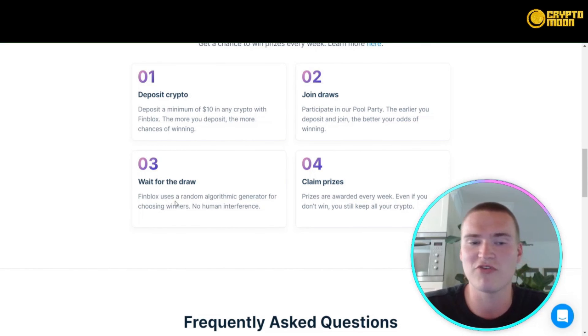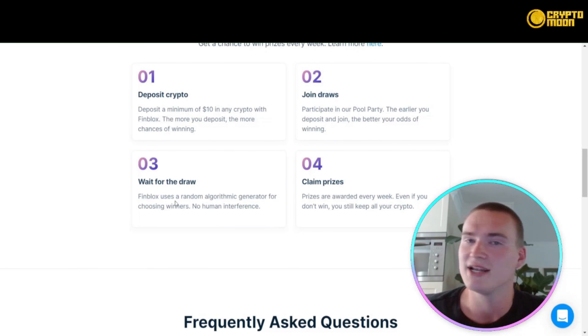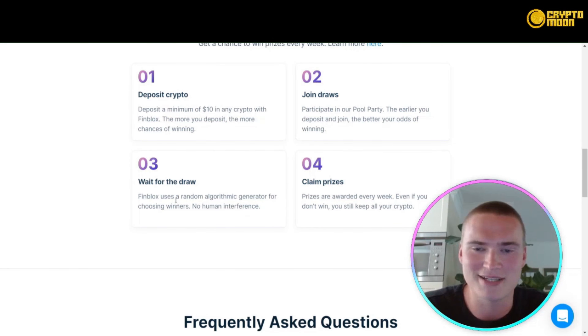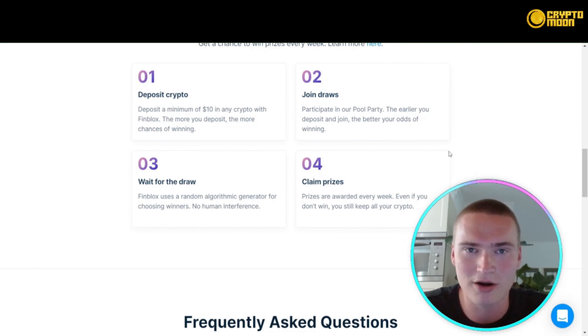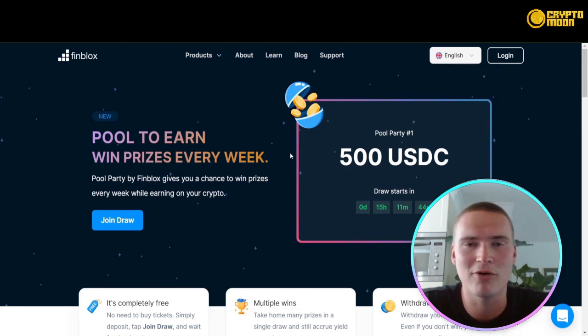Then you have to wait for the draw. FinBlocks uses a random algorithmic generator for choosing the winners — there's no human interference. At the end, you can easily claim the prizes, which are awarded every week. You can do all of this either in the web app or in the FinBlocks app.